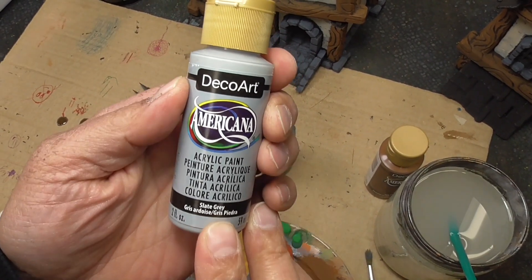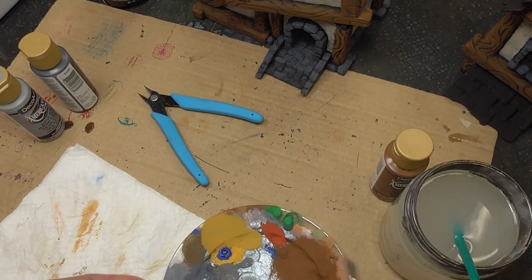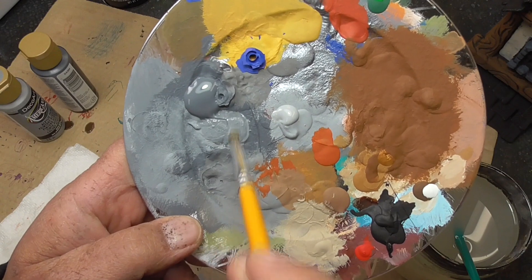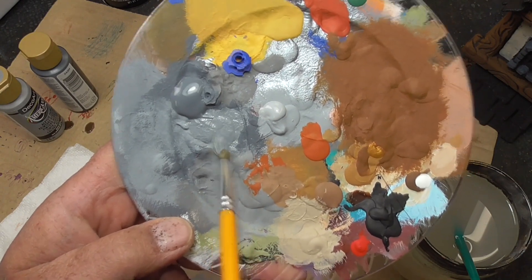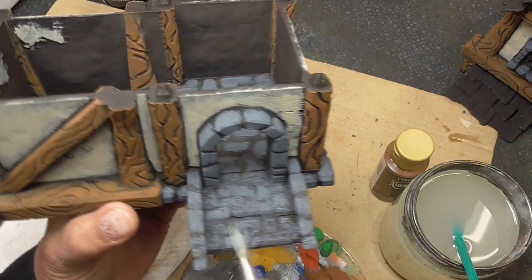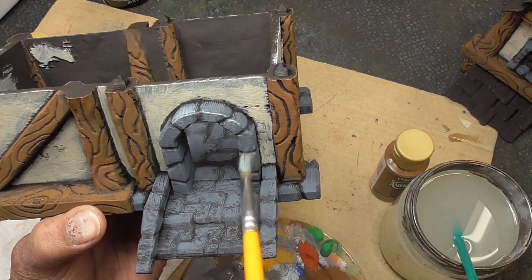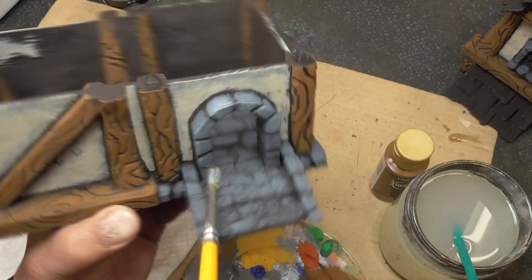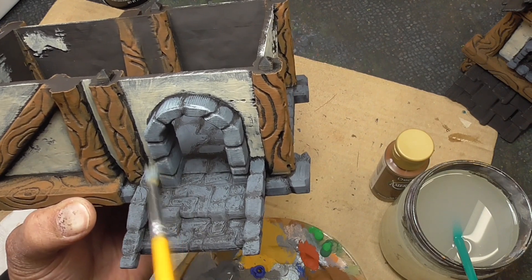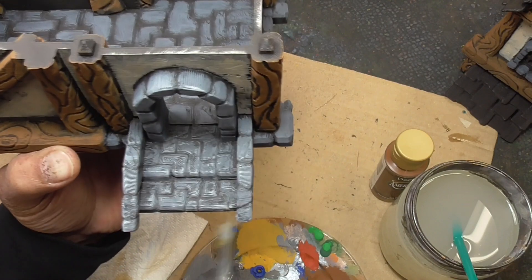I'm grabbing some slate gray, which is a medium slate gray. Compared to the zinc, it's actually a little bit too light to put on directly, so I'm going to mix it with the zinc a little bit to darken it up — so it's a color in between the two. Then I'm going to dry brush what I just did with the zinc — not the whole thing, but just hitting up some of the corners and edges of the blocks. This just makes the edges stand out a little bit.